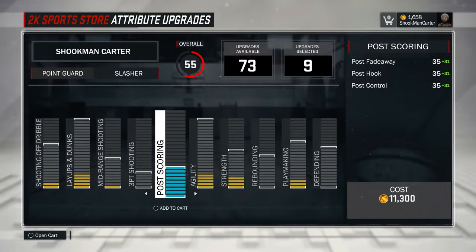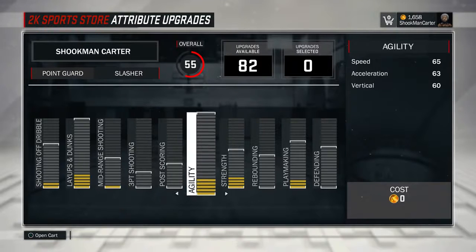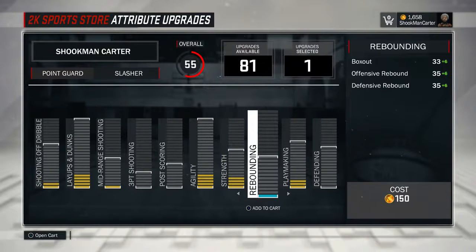For shooting, you basically want your three-point shooting there, but I shoot off the dribble so I max out my midrange shooting. For agility — look at that — 90 speed, 88 acceleration, and 90 vertical. Vertical helps you get rebounds a lot. Strength goes up to 65, which is high for a guard.